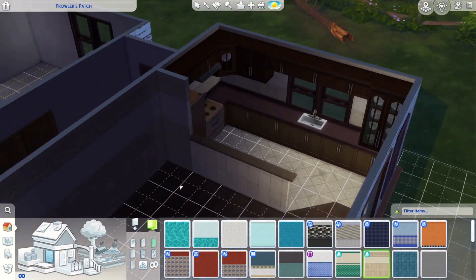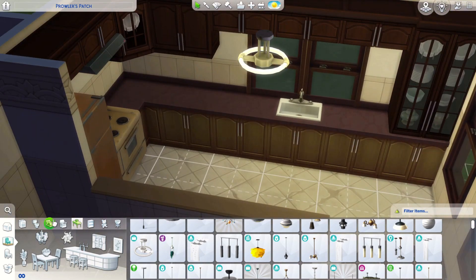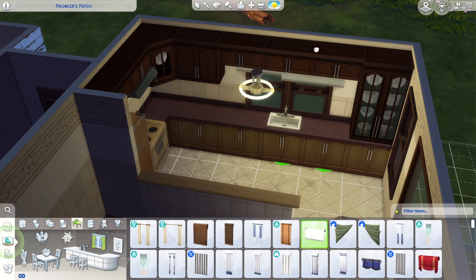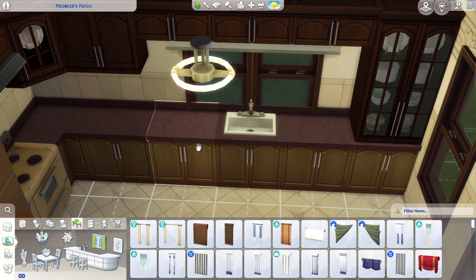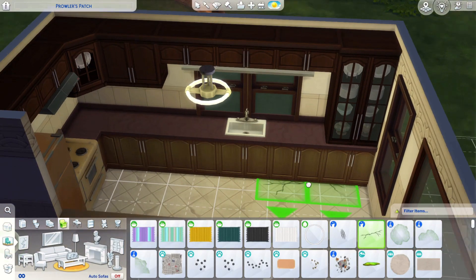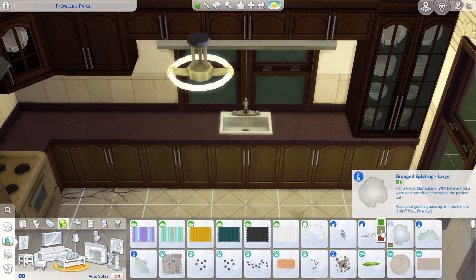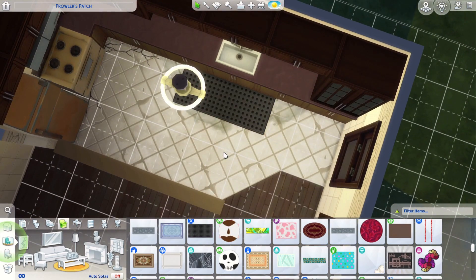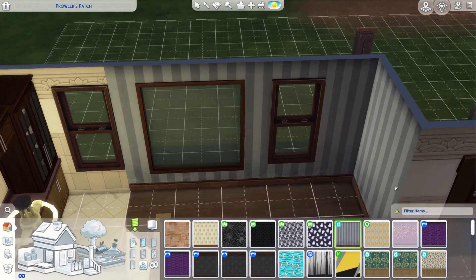I moved those cabinets over onto the right where the refrigerator is — I just kind of swapped that. I felt like it flowed a little better doing it that way. In this build, any decorations that are here are also left over from when the parents were still alive. With the exception of one picture in the office, I don't feel like the brothers would have redecorated anything.